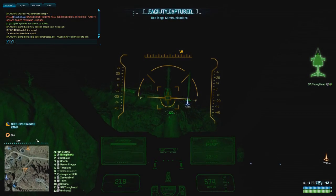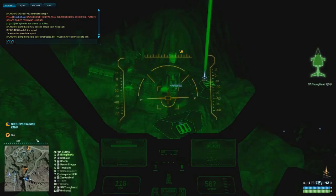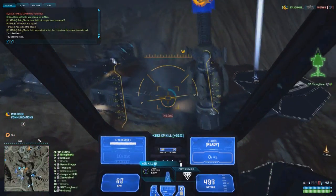The first change is that flak damage was increased by 5%. What is that going to mean to you? Phalanx turrets, Burster Maxis, Sky Guards — they're all going to do more damage against you.